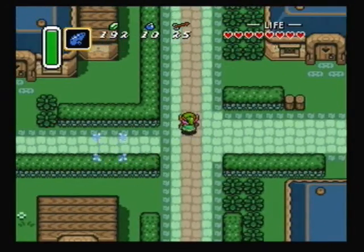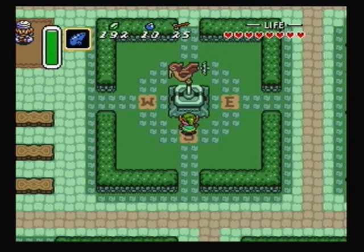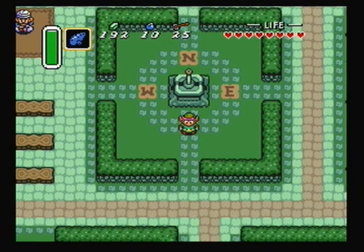The little weather vane is right over here. However that duck got trapped into that weather vane I really don't know, but whatever. We got the duck now and the flute's all ready. And well, that is it for part 4.